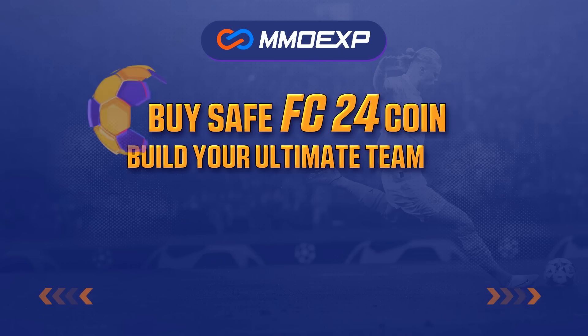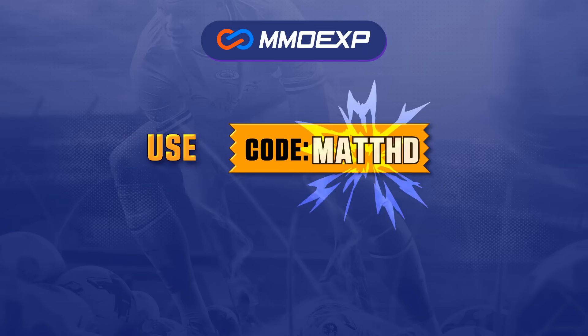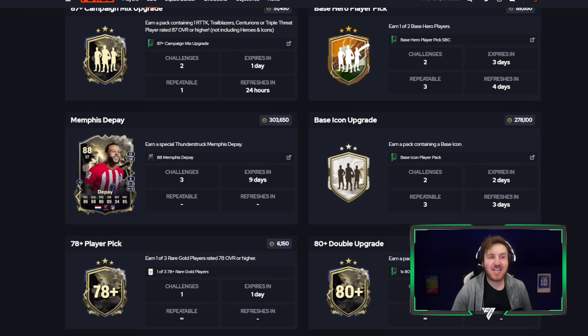For cheap and fast, reliable FC24 coins, check out MMOEXP — the link is down below — and use the code MATTHD to get 5% off all of your orders.